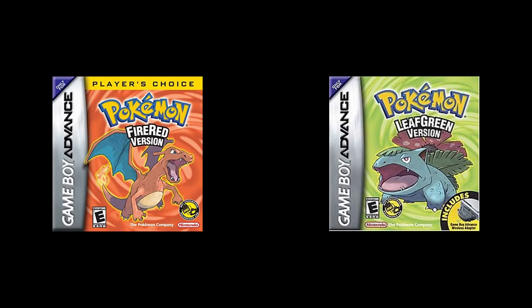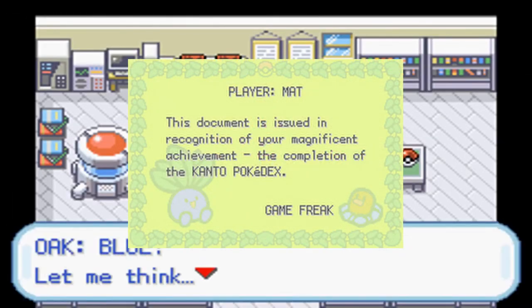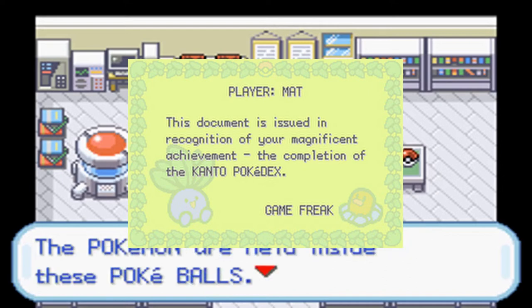Pokemon Fire Red and Pokemon Leaf Green. For completing both the Kanto and National Pokedex, all you get is another diploma! From 1998 to 2004, you only ever get a useless piece of paper that means nothing for completing one of the series' hardest recurring tasks.